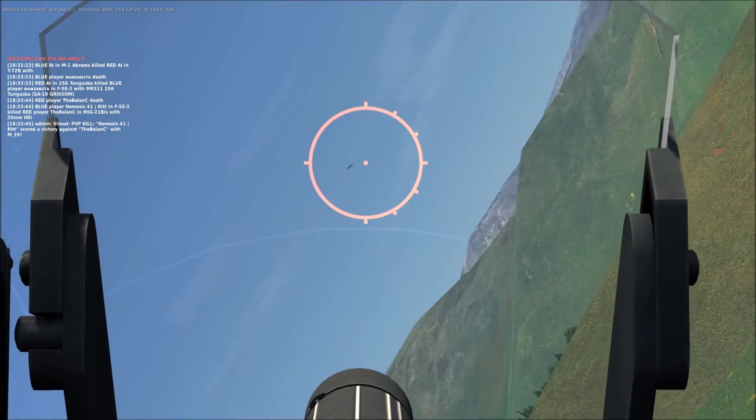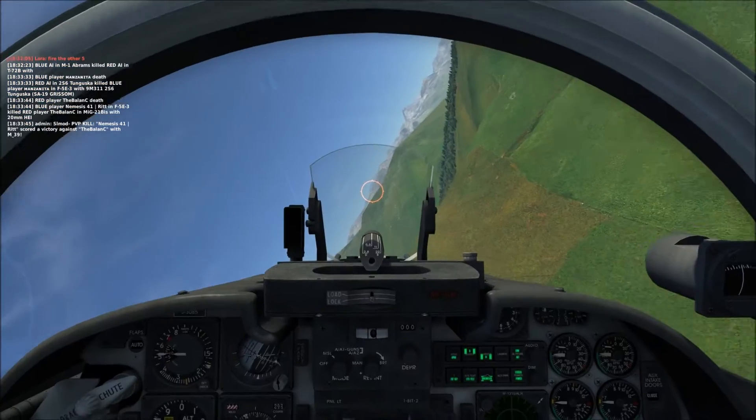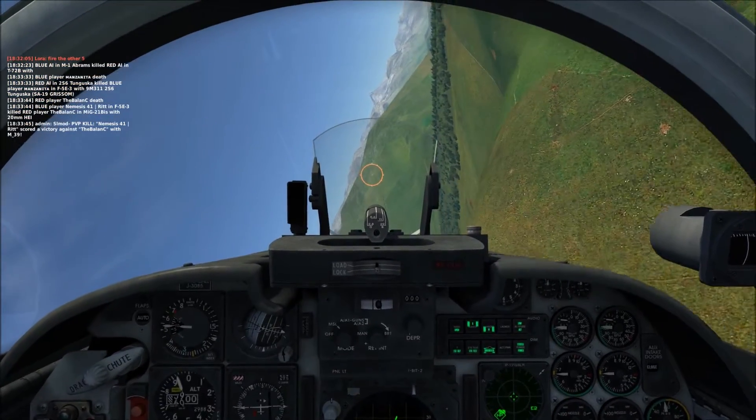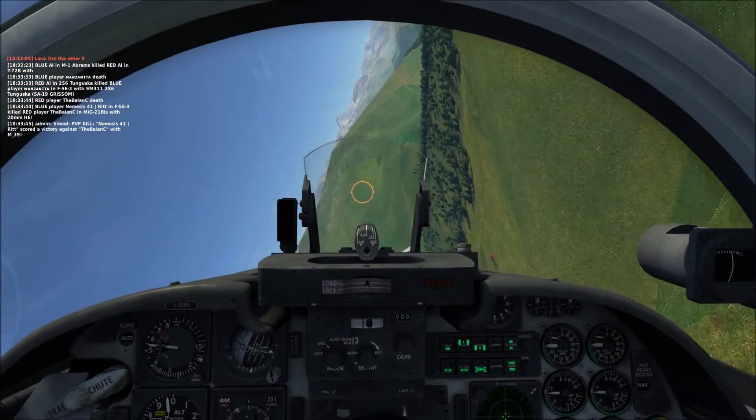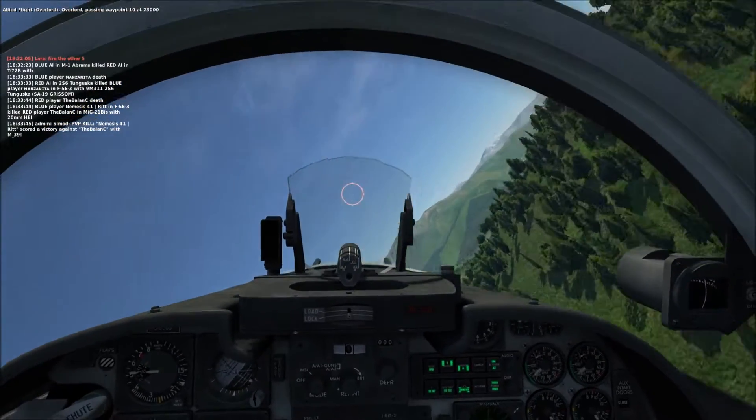I get onto his tail and hold fire because I want to try to go in for a gun run, since I don't think he sees me. But he pulls a pretty hard angle of attack to bleed airspeed, which forces me to do the same right about here, and that puts us into a pretty textbook rolling scissors.